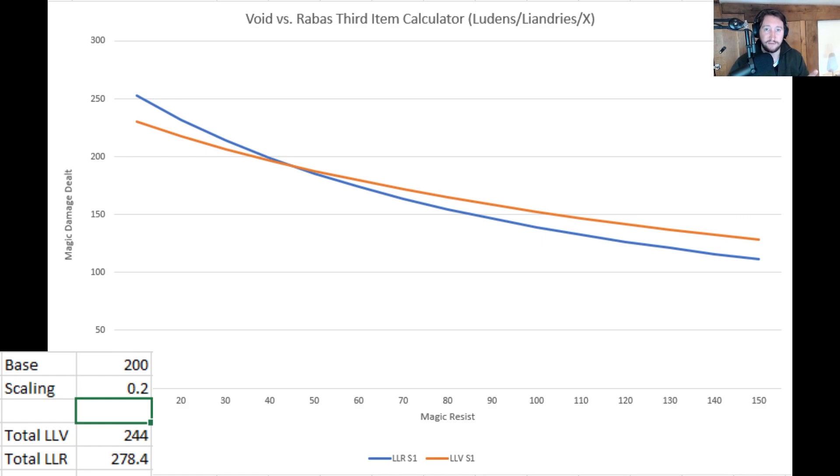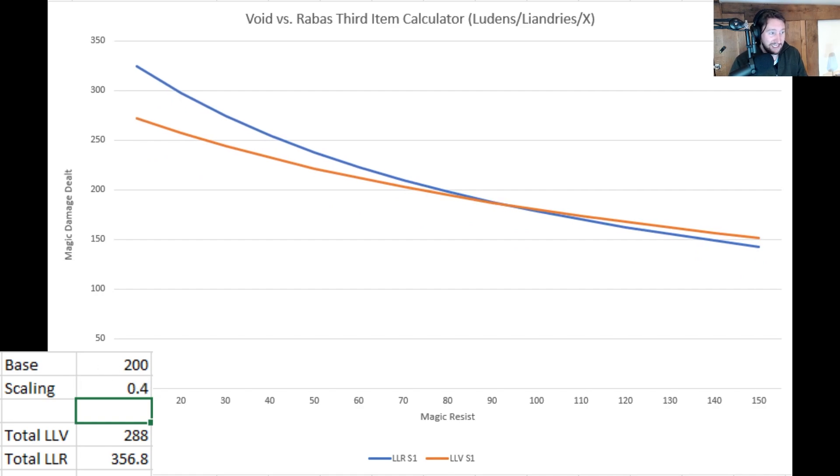You also have to remember that Void Staff is about 700 gold cheaper, so you're able to hit Void Staff much more readily — probably about a minute to a minute and a half before you'd be able to get Rabadon's Deathcap. With even just a 0.4 scaling, you can see this shifts the crossover up to around 90 to 95 magic resist. Most champions don't reach 90 base magic resist in a game — most get to around 50 to 60 — so you'd need magic resist items to push to the boundary where Void Staff becomes better.